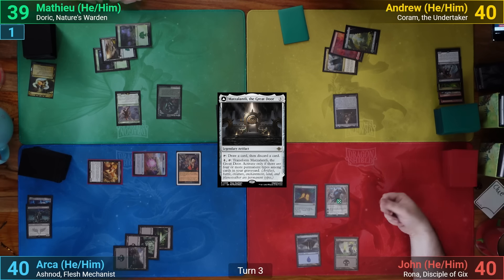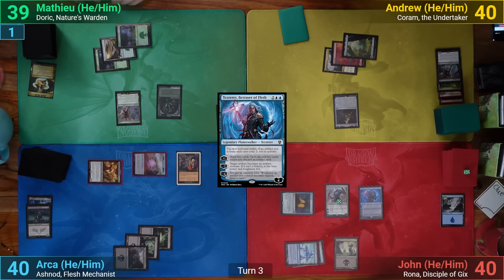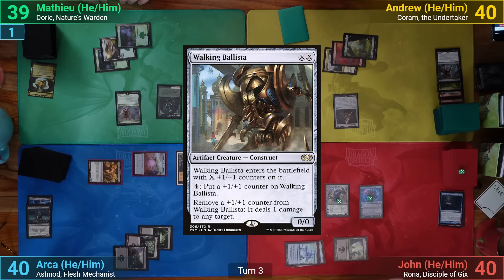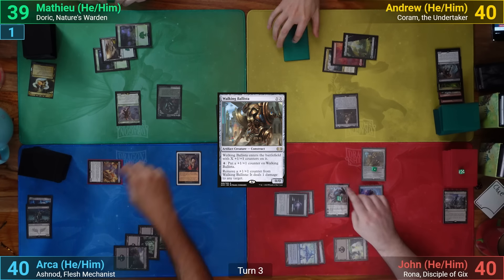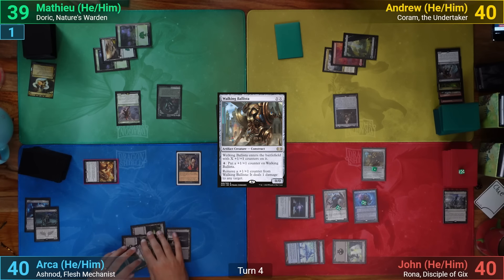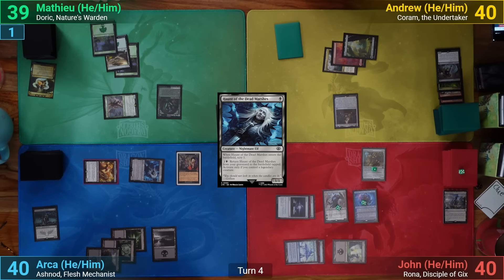John wins his crypt flip and draws. He plays a Seat of the Synod and casts Tezzeret Betrayer of Flesh, upticking the walker to draw two and discard Master Transmuter. He casts Sol Ring, discarding another card to Oppression, then casts Walking Ballista, and upticks Karn to nuke another Power Stone. Arja gets a Swamp and swings Ashnod at Karn again. In his post-combat main phase, Arja brings back Haunt of the Dead Marshes, scrys one, and passes. Matt swings Legolas at Arja for two, drawing a card off the trigger.